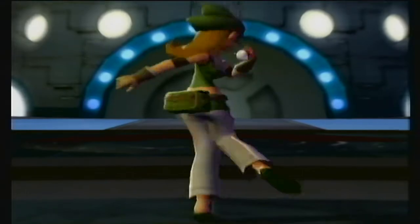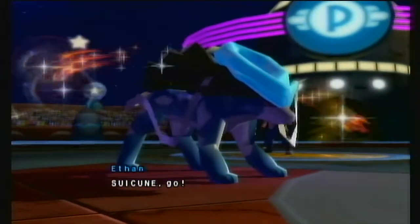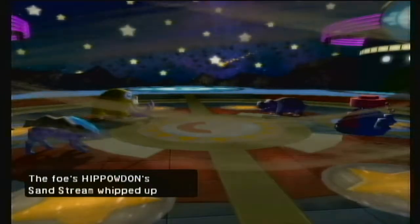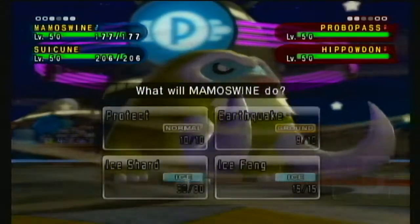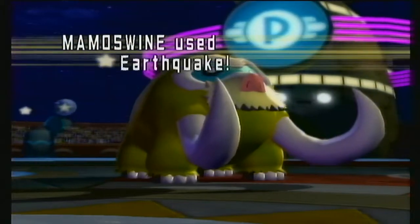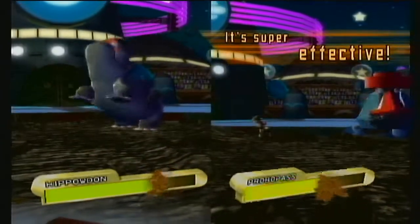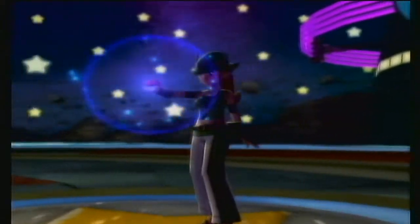Let's go Suicune — just in case that's Golem from the pass. Kapoweron and the sandstorm is up. Before I was going to go Surf, but because of the sandstorm boosting special defense I'm going to go Protect on Suicune and Earthquake with Mamoswine. Earthquake tears open the ground — double super effective — Kapoweron is gone. Nice, now it's Hippowdon against the world.